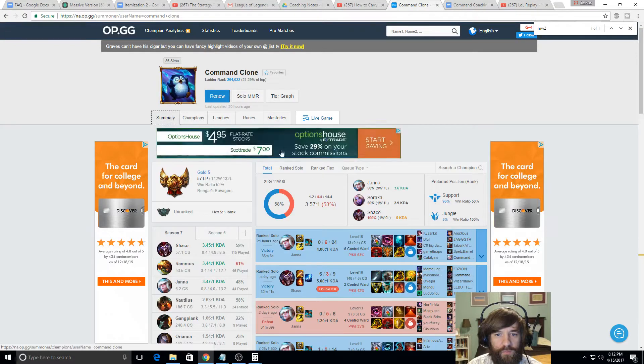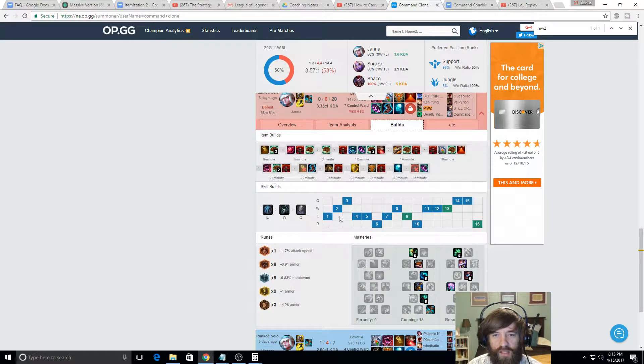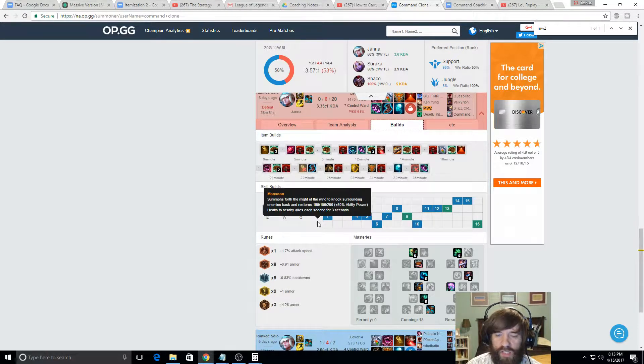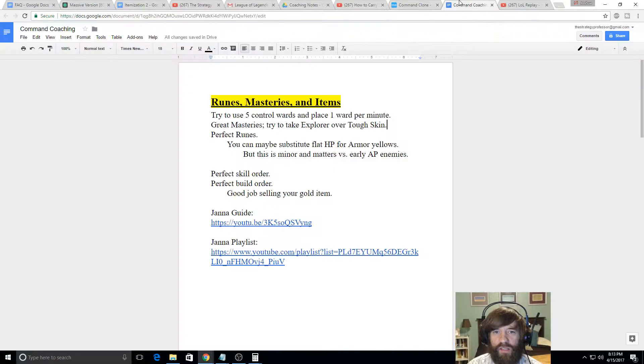Perfect skill order. Looking at builds, you are maxing your E. You can get a second point in Q — if Lee is coming and you need a gank, the W is going to be better, but to stop Thresh from following up on his hook, Q is better. It's a minor difference in this lane. If you're against a Leona, you'd absolutely want Q at level 2, but here it's fine either way. Itemization looks pretty perfect — rushing Redemption, Ruby Sightstone, selling your coin, working towards Locket and eventually Ardent Sensor. That's exactly what I would recommend.